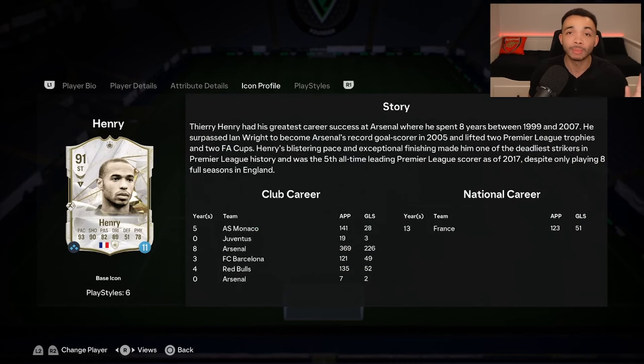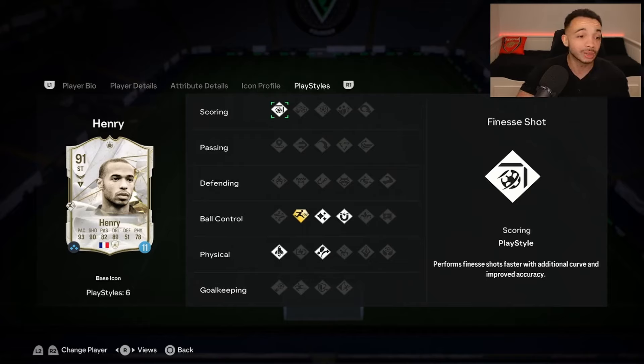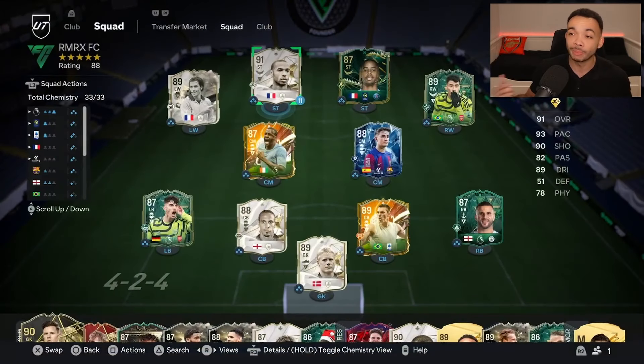Brief icon profile — honestly one of my favourite players of all time. My GOAT, to be honest. He's got some good play styles as well: he has the Rapid play style plus, along with Finesse Shot, Flare, First Touch, Quick Step, and Trivela play styles. We're going to be playing him as striker in a 4-3-2-1 in this team. Let's see how he plays.